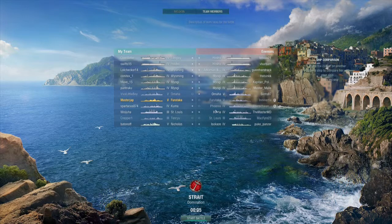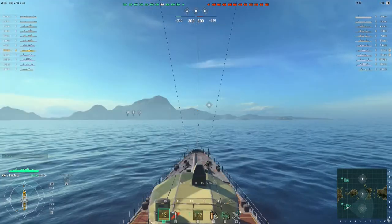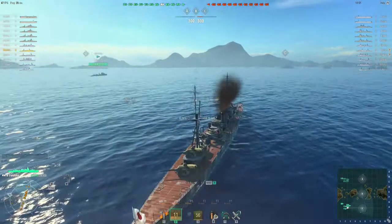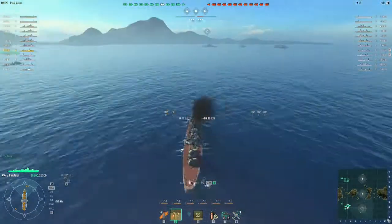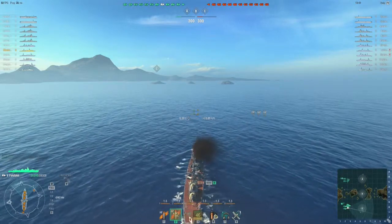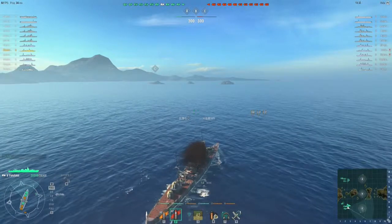I'm going to focus on these four at least, trying to get some nice shots into their broadsides, which hopefully will land some HP or AP shots, which I'm going to load from the start. Let's go full speed towards C, actually a little bit to the right of C, and let's swing the guns to the right. When we see someone, we're going to swing to the left to stern.